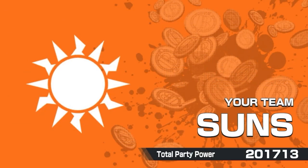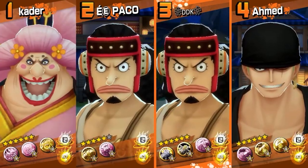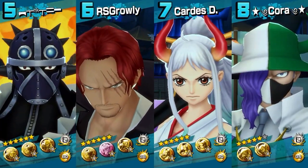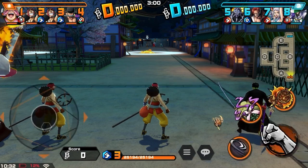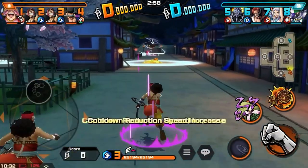Alright, let's move to the second game. We got 201K party power. We got Big Mom, Usopp, and Zoro. Other team has 203 - they got King, Blue Shanks, Yamato, and a Page 1. That's actually interesting - some old units in there. Page 1, Yamato, Shanks. King is actually the newest one on their whole team.